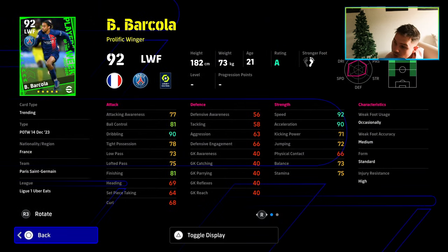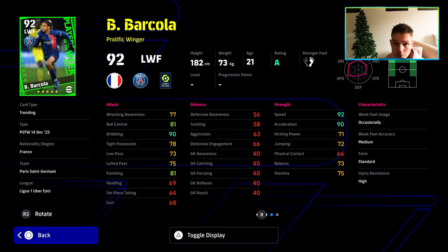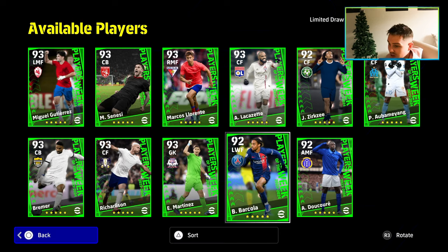Then of course we also have Barcola — some unique cards. Very very young player, very exciting player for PSG, kind of breaking onto the scene now. He has double touch and sole control. You can't give him flip flap or one touch pass, but he is on A4 — might be a bit of fun to play with especially in the events.